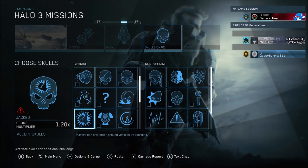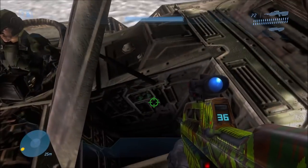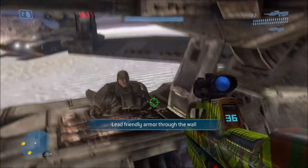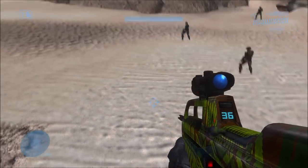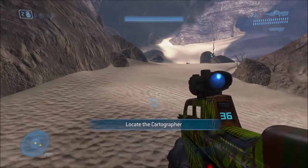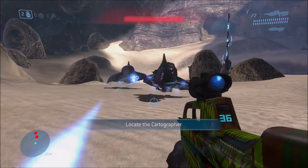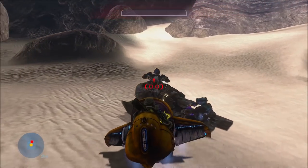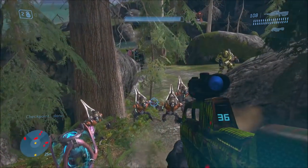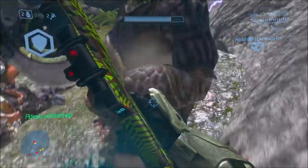Next up we have the Jacked Skull. It's interesting in Halo 3 because this skull makes it so that you can only enter vehicles by hijacking or boarding them — you can't ask marines to give you vehicles, and you can't get marines out of vehicles either. You have to let an enemy vehicle pass and hijack it to drive it. The problem is, some missions in Halo 3 require vehicles, like the Hornet section of The Covenant where you have to fly to the tower, or the Warthog run. For all practical purposes, you need a vehicle for the Warthog run.